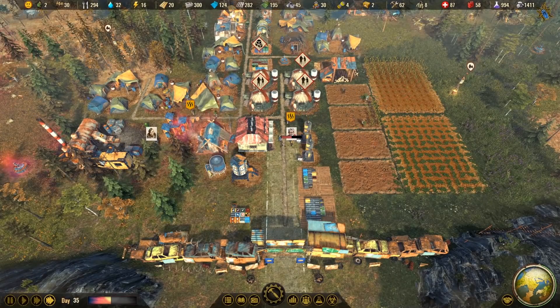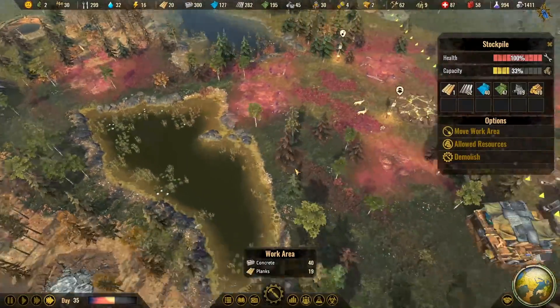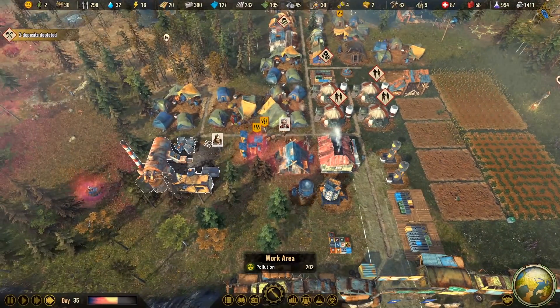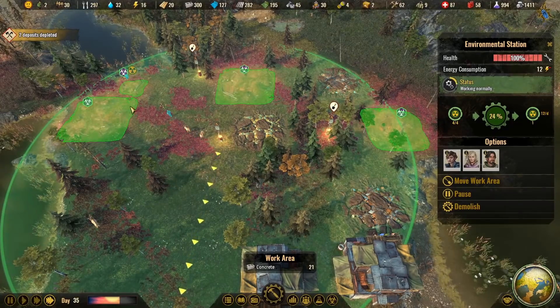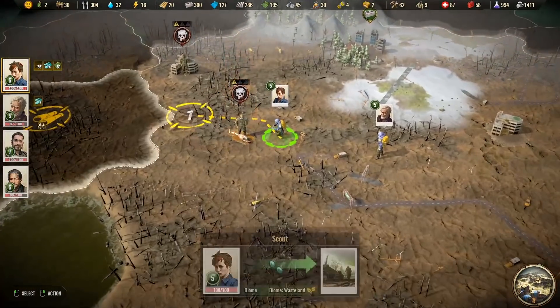What do we got going on now? We've got all these things being filled up. Deposits are being depleted — hope that's pollution. Nope, still three — actually four — big deposits of pollution to go.